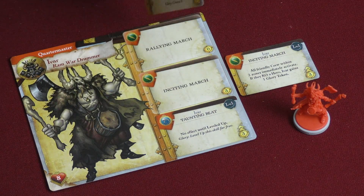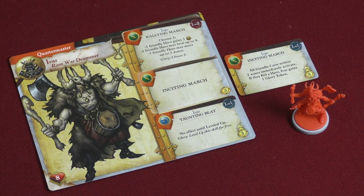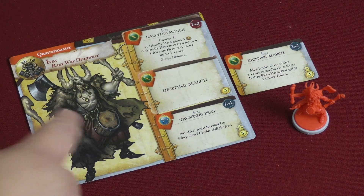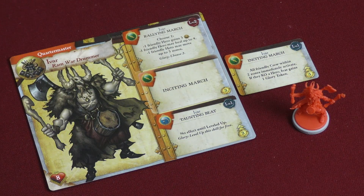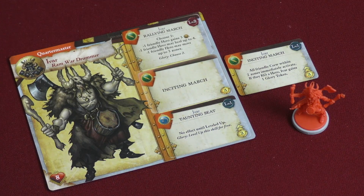If you upgrade it to level two, you choose one option but the effects are heightened — instead of gaining two coins you gain three, instead of healing two you can heal four, instead of moving two zones you can move three. And of course if you use the glory token, you could choose two of those. He also has his Inciting March which costs three to activate — all friendly crew within two zones immediately activate, and if they knock out a hero, Ivar gains one glory token.